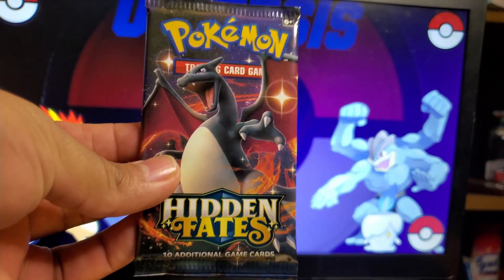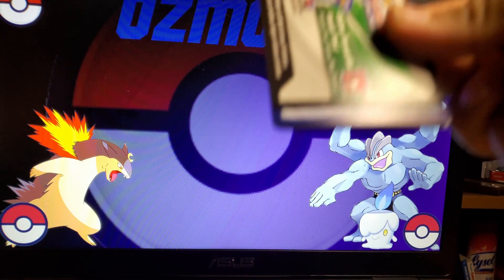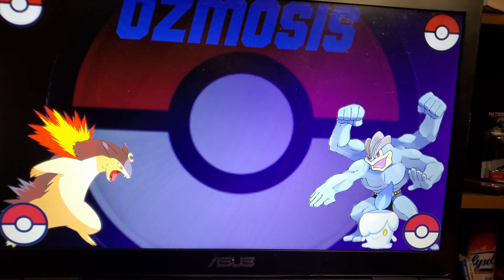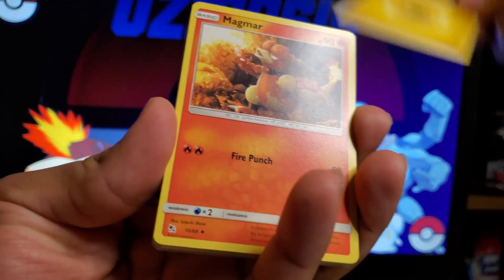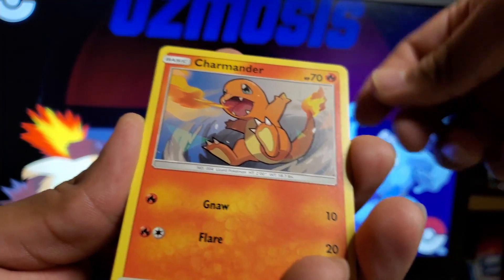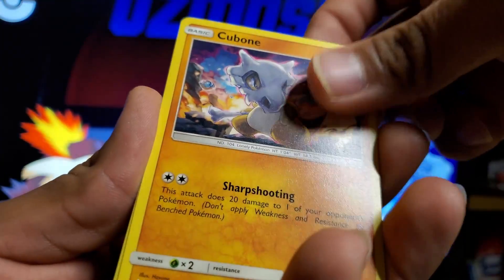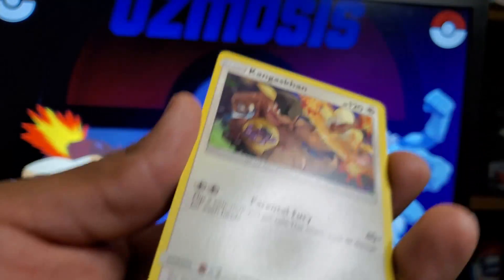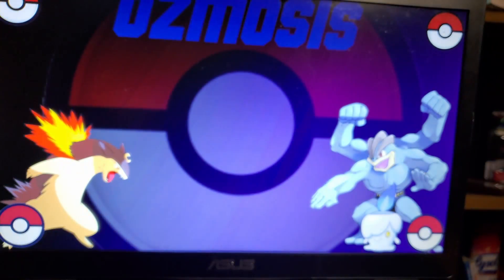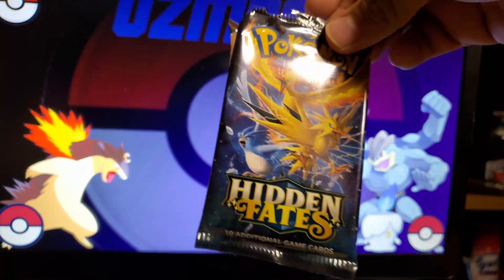Last but not least — Hidden Fates Charizard Booster Pack. Let's see if we can get some Last Pack Magic. I'm not wishing for the Charizard but a man can dream. We got Farfetch'd in a field, Pewter City Gym, Charmander, Voltorb, Koffing, Ekans, Cubone, Caterpie, and a Kangaskhan Non-Holographic. We pulled a fantastic card and the crazy thing is it came from this pack art — what a coincidence.